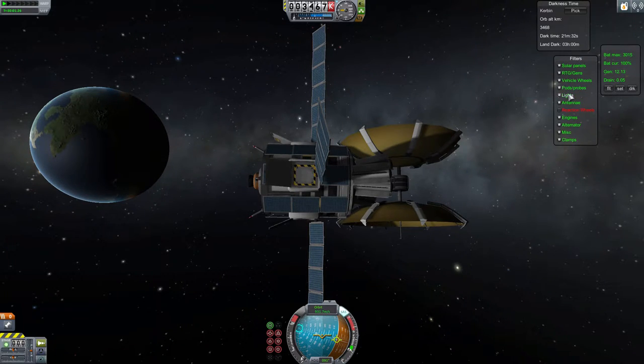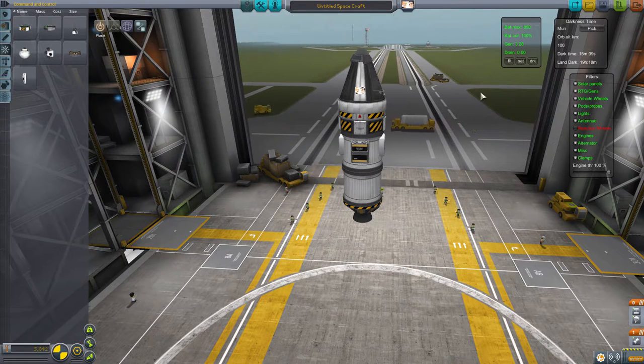Having an idea of how long you can survive on battery power alone, or whether your systems drain more than they generate, is really helpful. Using the filter panel, you can adjust the calculations to take into account things like aerials or reaction wheels being on or off. Really helpful when figuring out the viability of your ship.